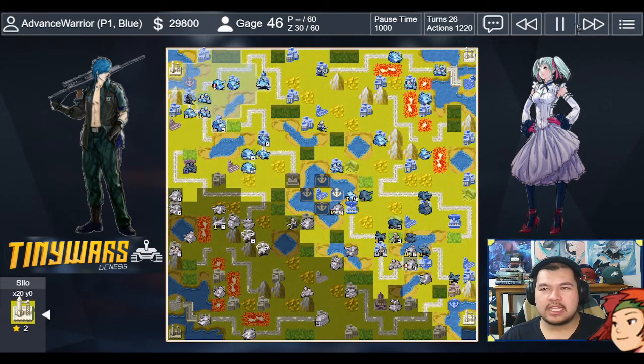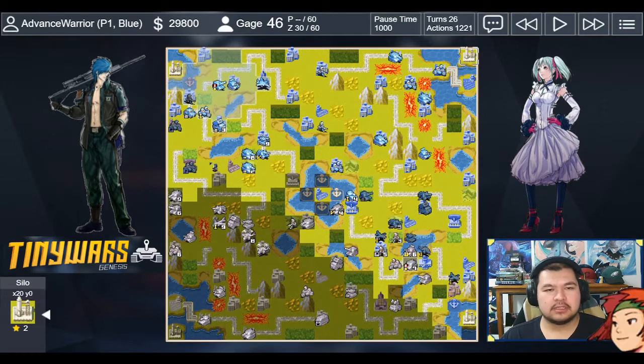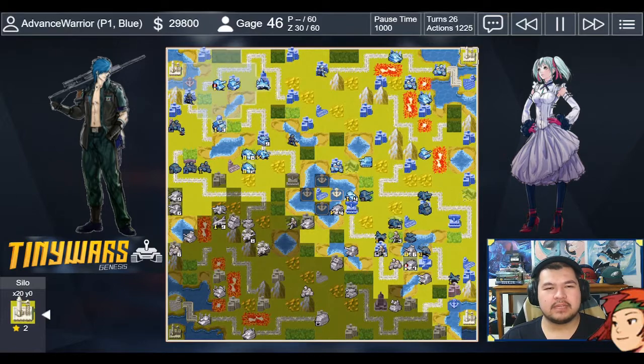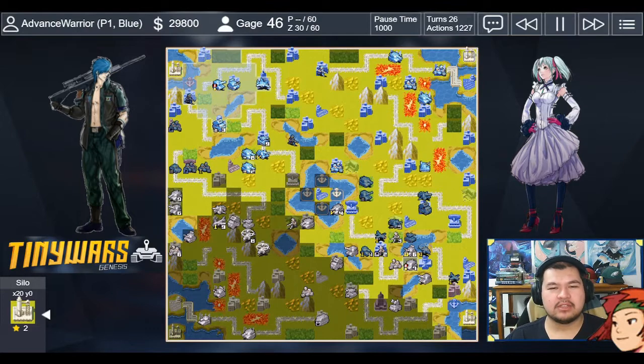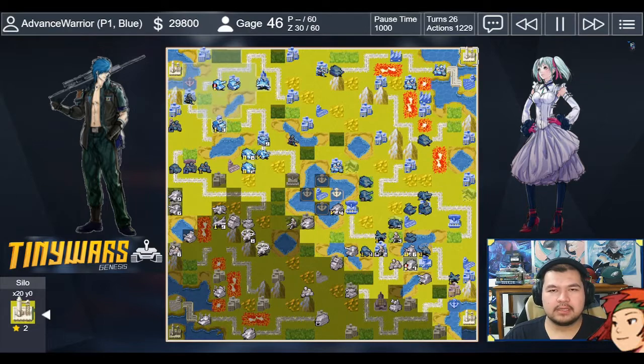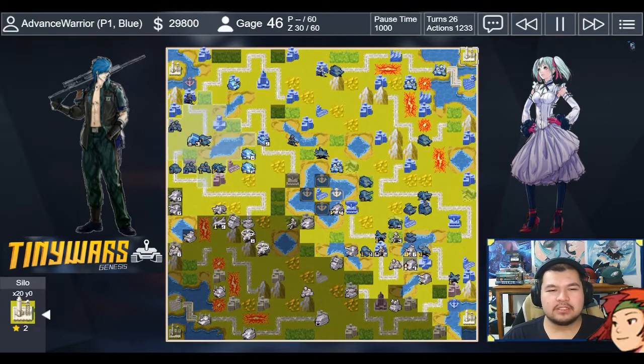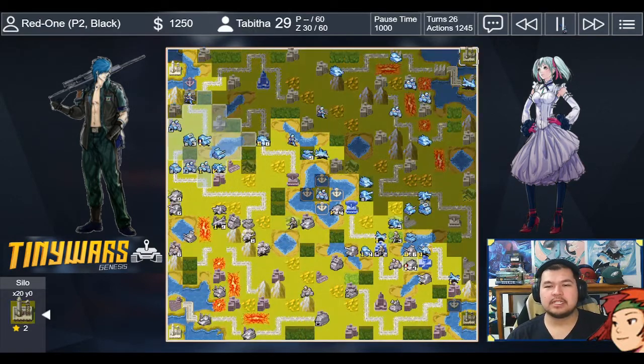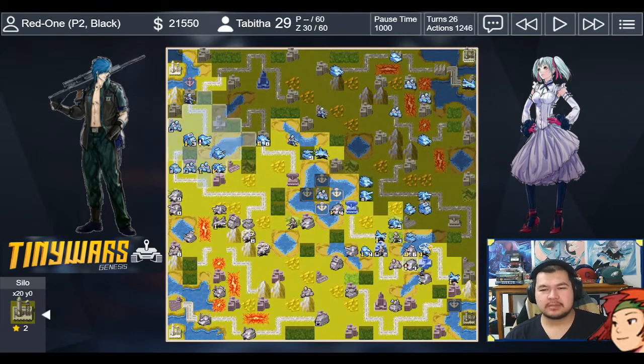I injure the infantry — injured infantry cannot capture in two turns, which helps. I had bikes to reinforce, and this was protecting access to a temporary airport for vision. My medium tank and fighters keep positioning — keeping them close enough so the fighter has a decent chance to cover them. I decide to join tanks here because next turn it will be full 10 HP, ready to rumble. I also build a bomber — my opponent has ground dominance and I need something heavy that can't be shot by rockets and artillery on the ground.